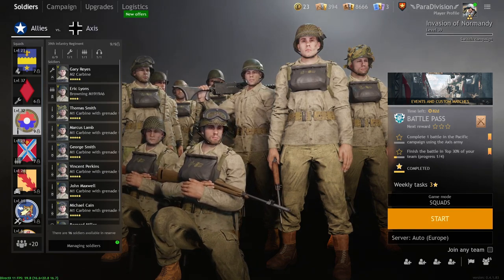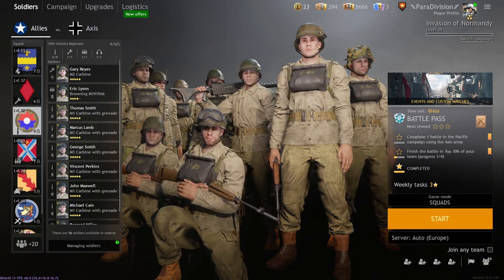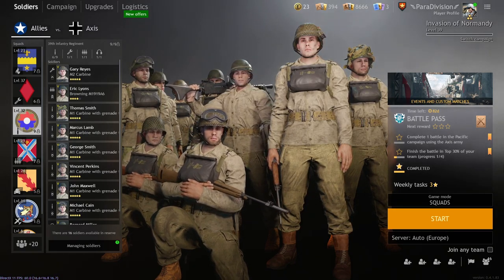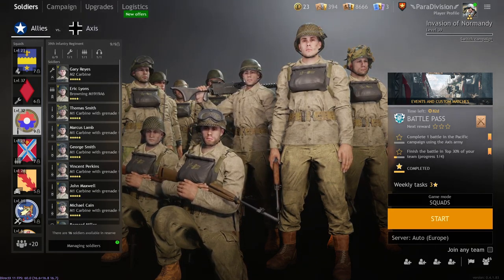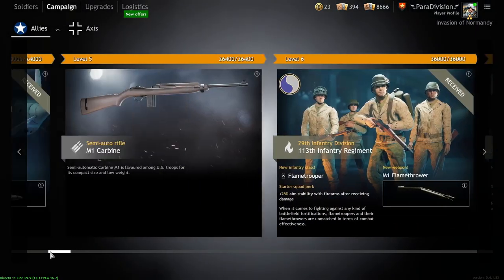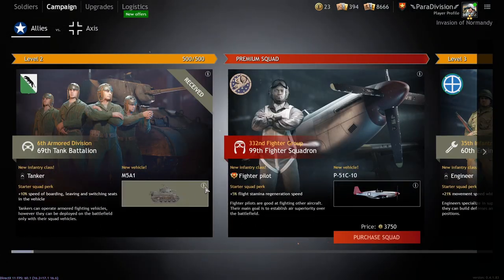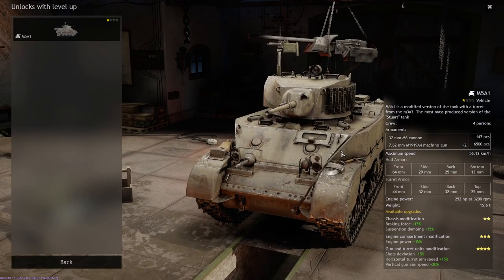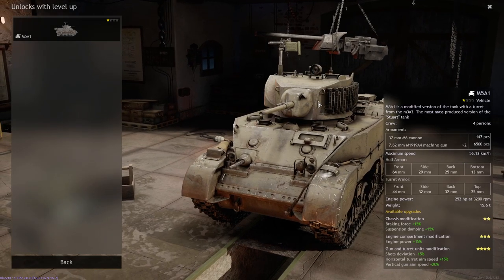The most important thing to understand about this campaign is that both factions are very asymmetrically built. This means the strengths the Americans have usually aren't the strengths of the Germans and vice versa. You start the game with a very good beginner tank — the M5A1 — which has really good armor especially from the front. This front armor is ridiculously strong compared to the German beginner tank which has basically no armor. You have an okay cannon and two machine guns, making it really strong against infantry.